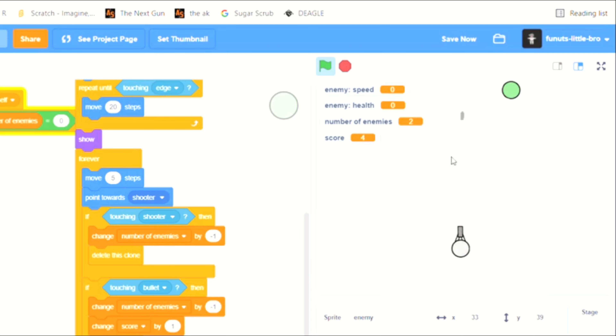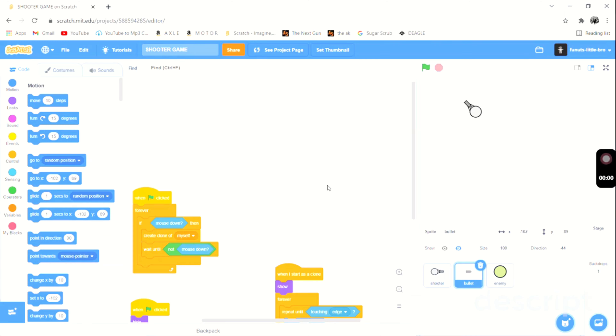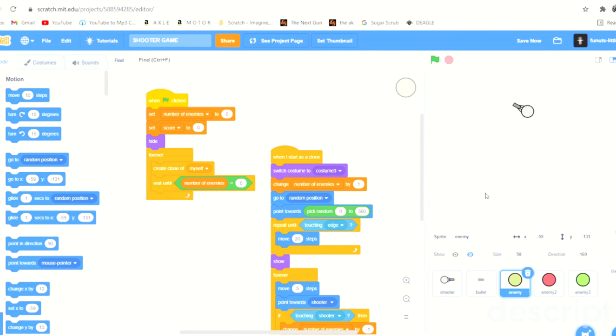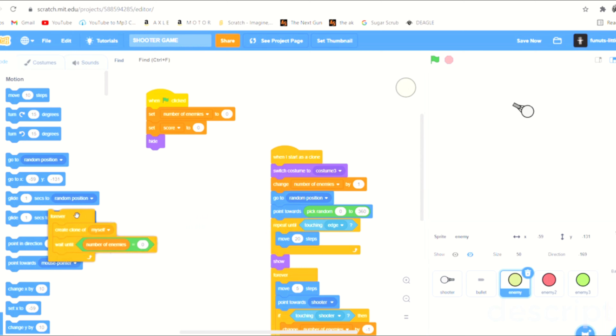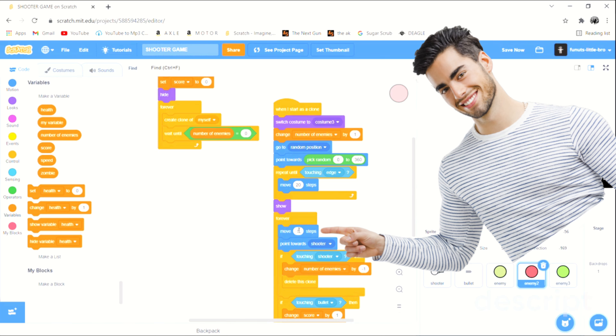Now we want to make the health and speed change based on the enemy. We're going to make the enemy a little more varied — one goes faster, one goes slower, one has more health. We are going to duplicate this sprite for each different enemy type. We can delete the speed variable because the speed is just the move steps, so we can adjust that to change the speed for different sprites.